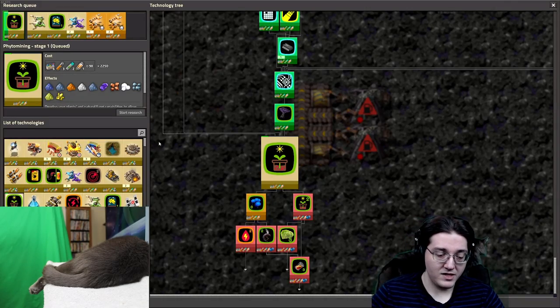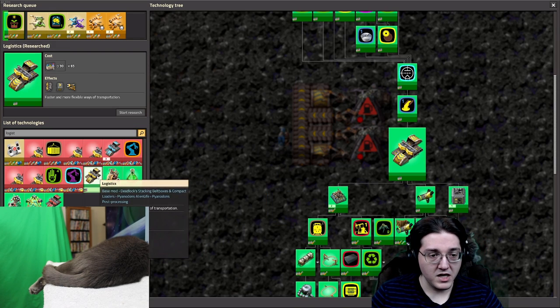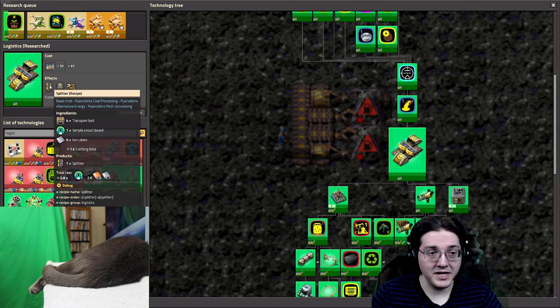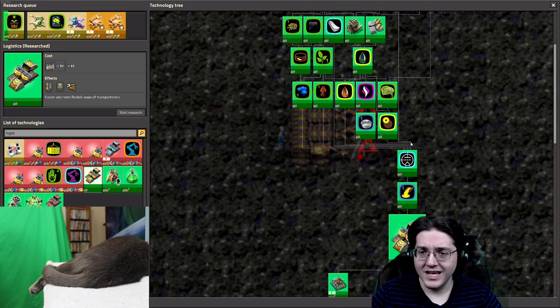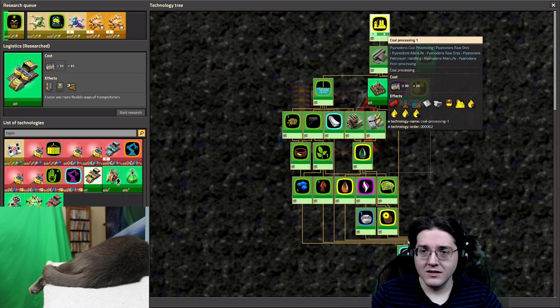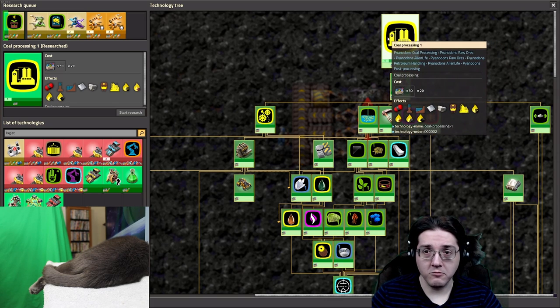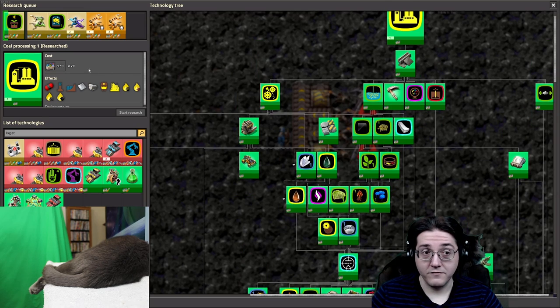Looking at the initial technologies — logistics — this takes science. You have to get to science before you even unlock splitters, and they need circuits. So yeah, it will take a bit of time. You start the game basically taking cold processing at the beginning of the game, and through handcrafted automation science packs.